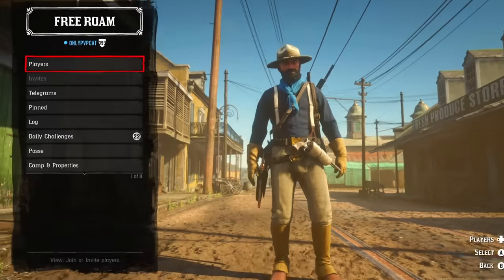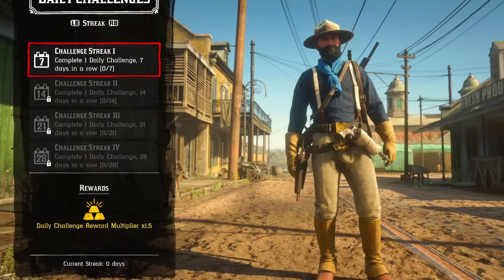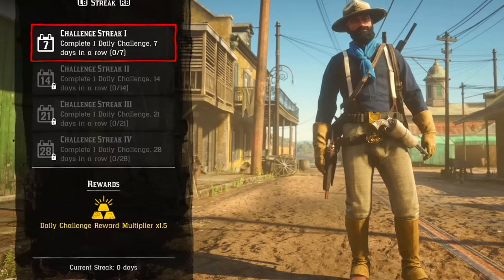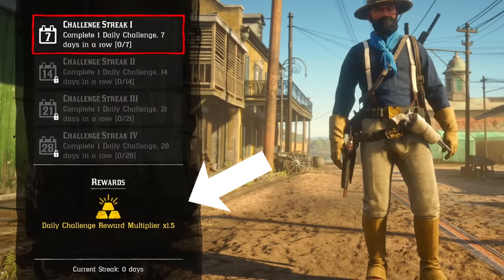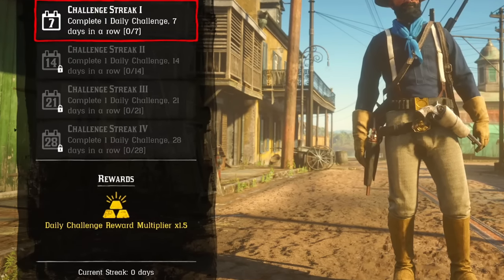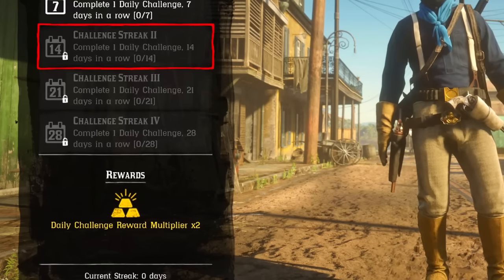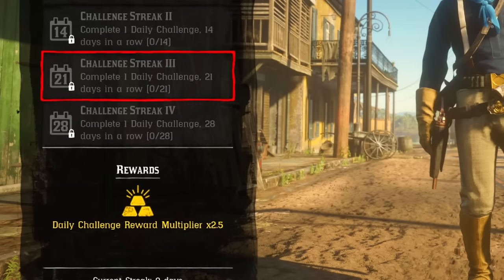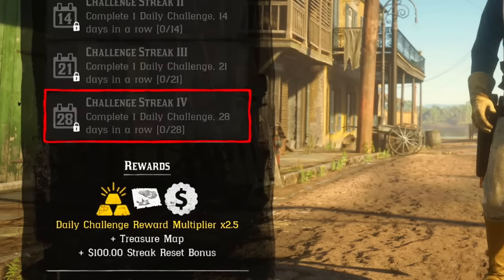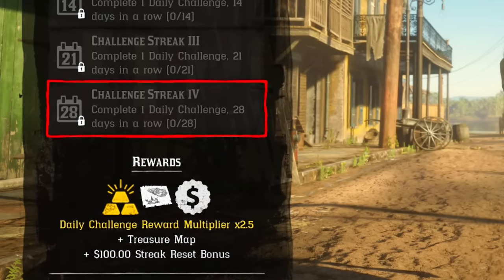Daily challenges reset every real-life day, and there is also a daily challenge streak system. If you complete at least one daily challenge each day for 7 days in a row, your base payout will increase with a 1.5x multiplier — so completing one challenge earns 0.15 gold bars. If you maintain your streak for 14 days the multiplier becomes 2x, for 21 days it's 2.5x, and after 28 days your streak resets — you receive a treasure map and a little money, but return to basic payments.